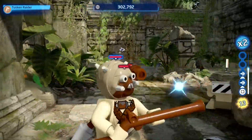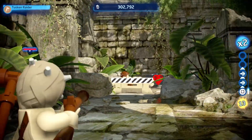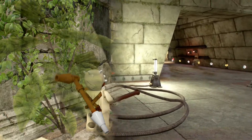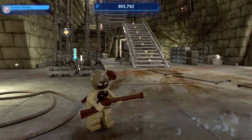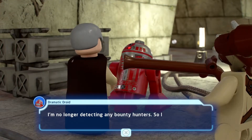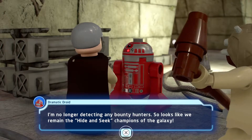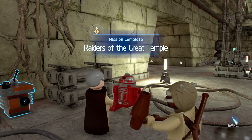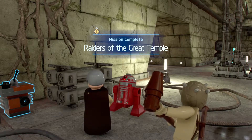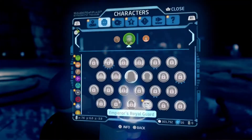Wow, that is a lot of damage. All right, I think that's it — there we go. That was fast. We just need to talk to this droid. There we go — I think I've unlocked the Royal Guard. There it is, sweet!